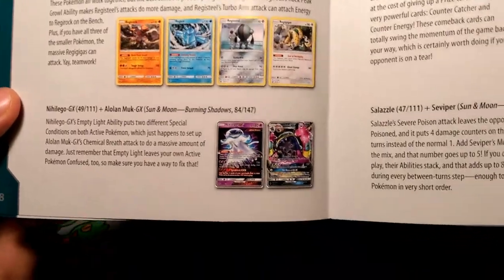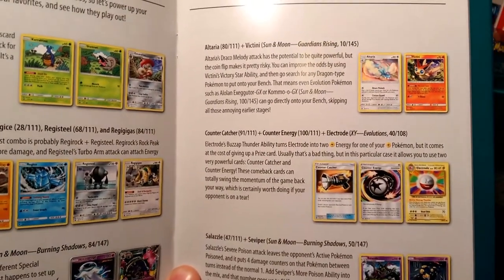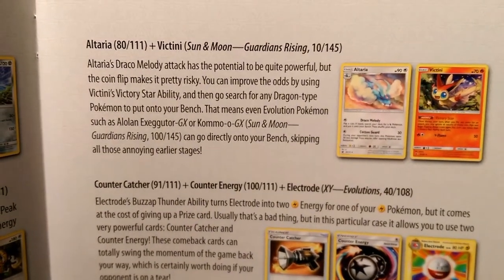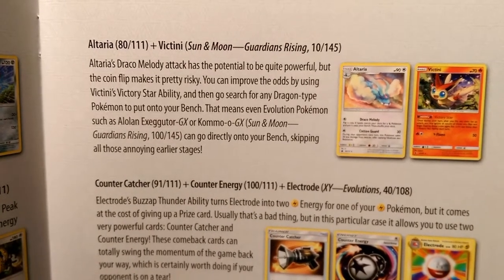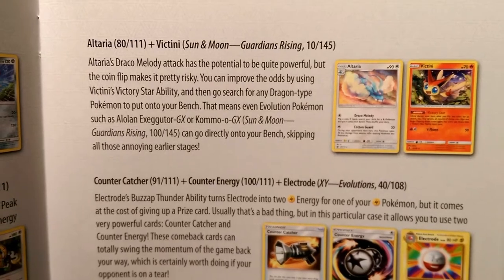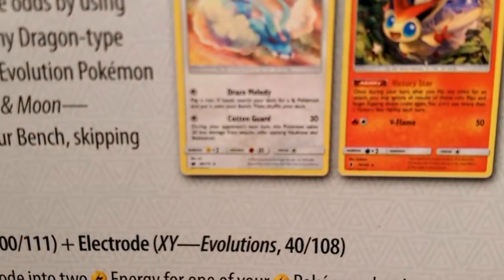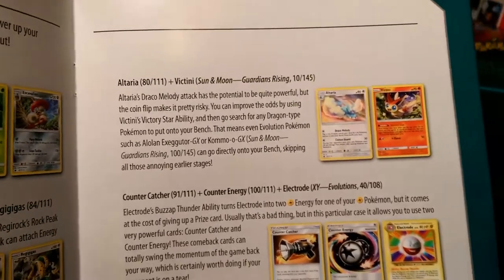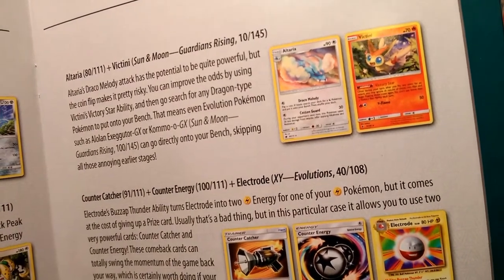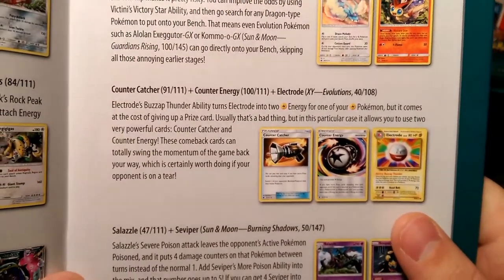Here are some awesome Scarlet Combos. You discard your Shelmet to get your Escavalier evolved right away — a quick way to move from a basic to the Stage 1. Any combination of the Reggies help each other — bench hitters are Regice and Regirock, while Registeel and Regigigas are the big hitters. Nihilego pairs well with Alolan Muk. Also featured: Altaria's Draco Melody attack has potential but a coin flip makes it risky — you can improve the odds with Victini's Victory Star ability, then search for any Dragon-type Pokémon and put it on your bench, skipping earlier evolution stages.